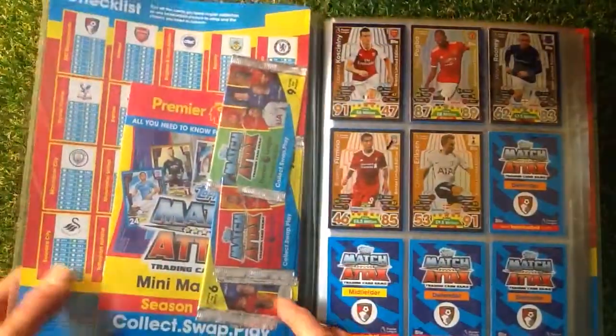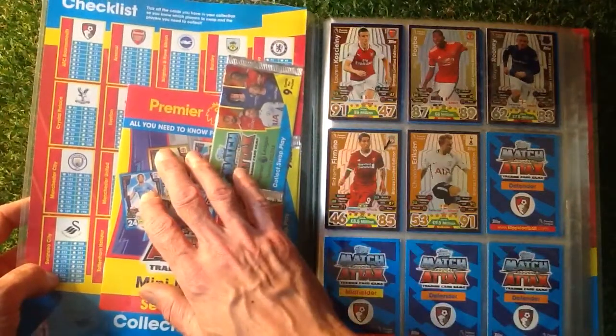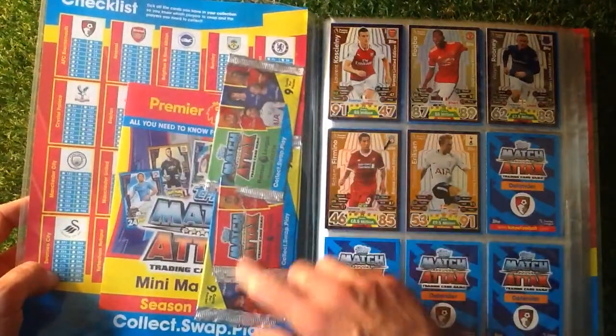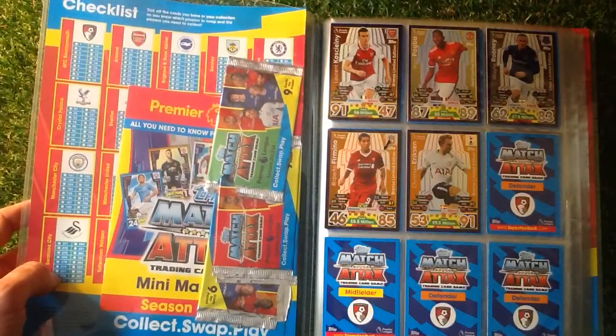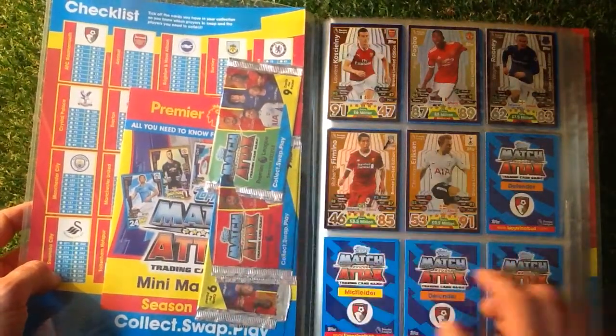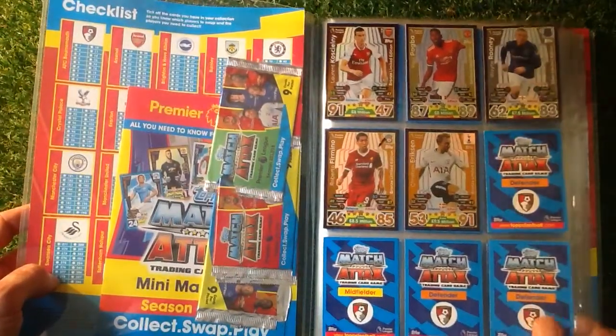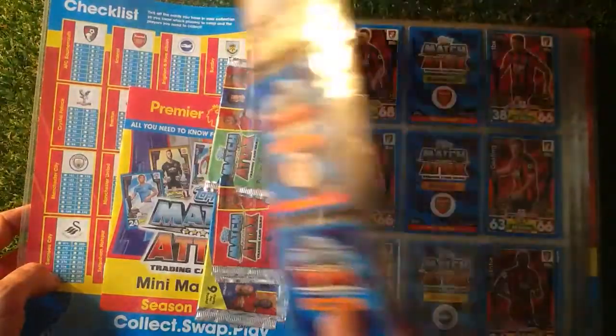In the first page there we've got the little booklet and we've got all the different styles of packets that you can collect: Blue, Yellow, Red and Green. We've got the limited editions that I've got so far, which is not too bad considering I haven't spent a lot on this collection.